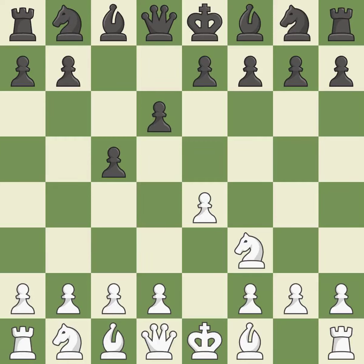When black eventually plays Nf6, white is prevented from moving the piece to e5 by the opening of the light-squared bishop on d6. Bb5+ forces black to react to this early check and prepares for white to castle.